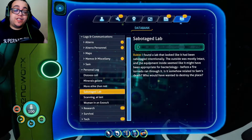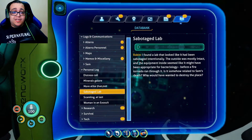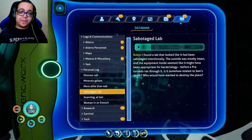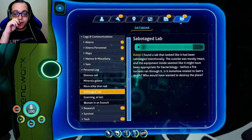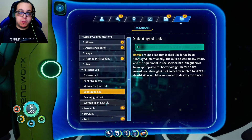Let's start — listen to all the sounds we got. This will take a while, so sit down and enjoy. I found a lab that looked like it had been sabotaged intentionally. The outside was mostly intact and the equipment inside seemed like it might have been appropriate for bacteriology before a fire tornado ran through it. Is it somehow related to Sam's death? Who would have wanted to destroy the place? No idea.